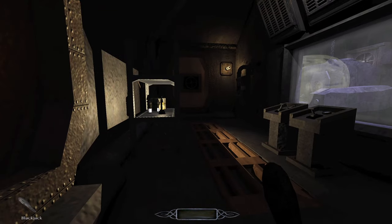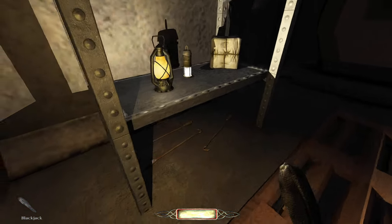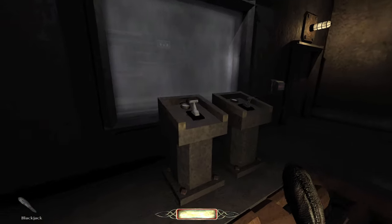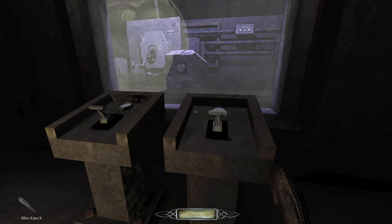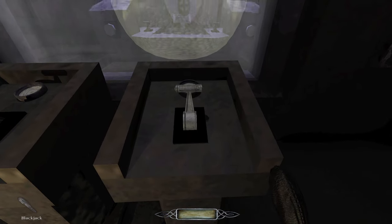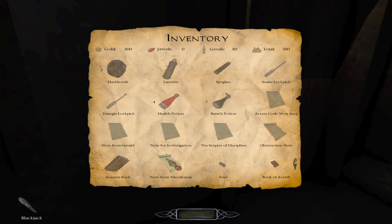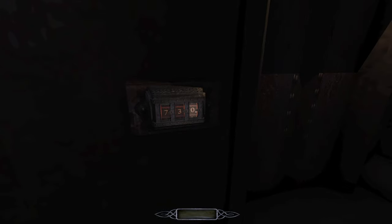Hello. Yay, more lanterns. Exactly what I need as a thief. So this is the dry dock, I'm assuming. Why would you leave the lanterns on? Such a waste of resources. Can you just see that smacking into the glass? The lights turn on. Note from Nicodemus - what was it again? Seven, three, six. Gotcha, Nicodemus. Three and... yes. There we go.